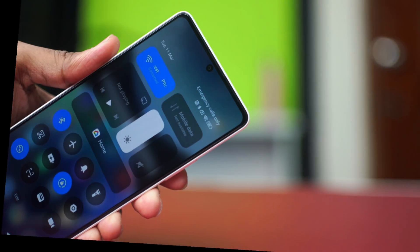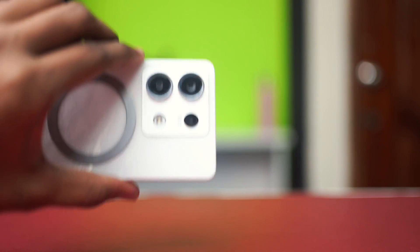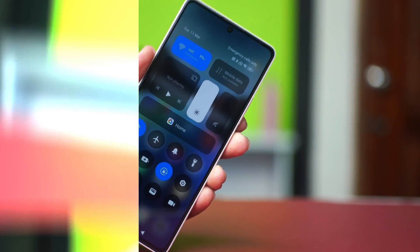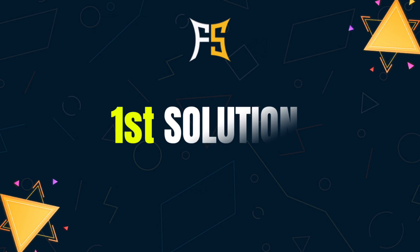If you're facing a problem where your Xiaomi phone is stuck on the emergency calls only problem, the issue could be related to your SIM card not being inserted properly, or it could even be a software glitch. You can try out these solutions to fix the problem.